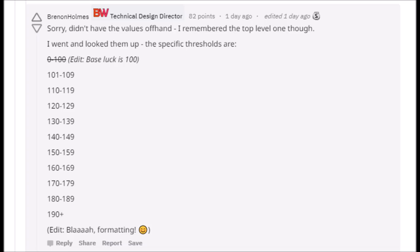What's good to know is that anything over 190 is a wasted stat. On top of this, 100 is your base stat, so you only need 90 additional stat for luck to cap it — and legendaries can roll up to 45% luck. So technically you only need to roll it on two items in order to hit the cap.